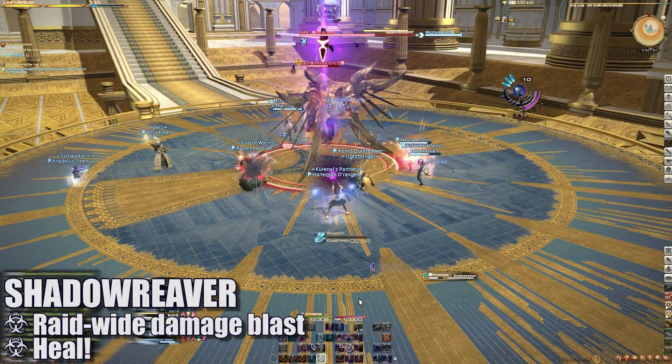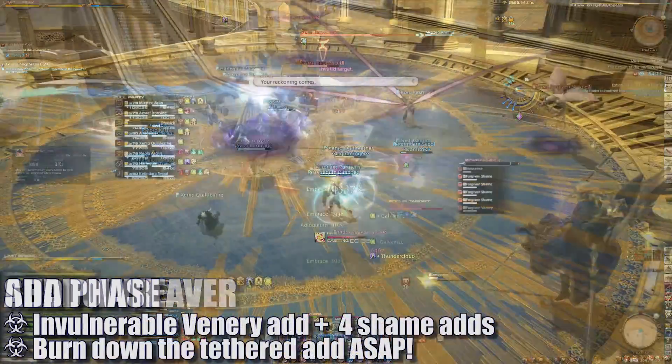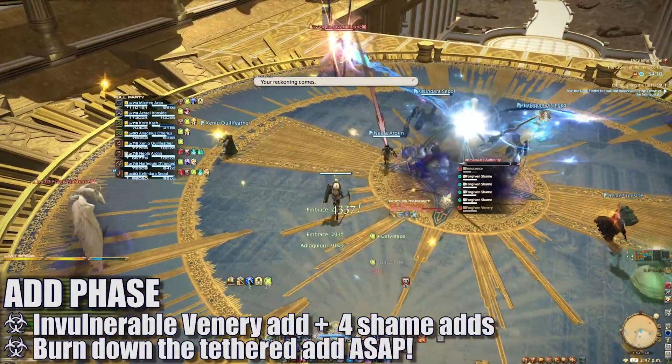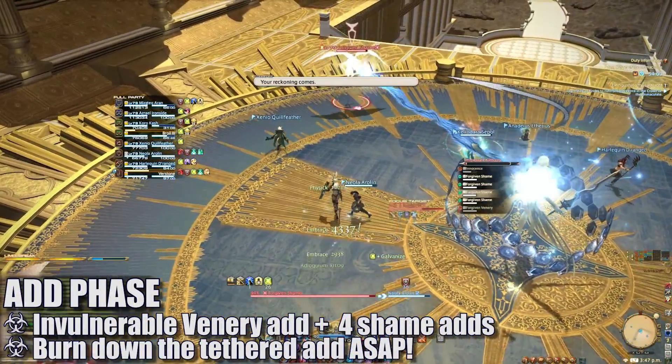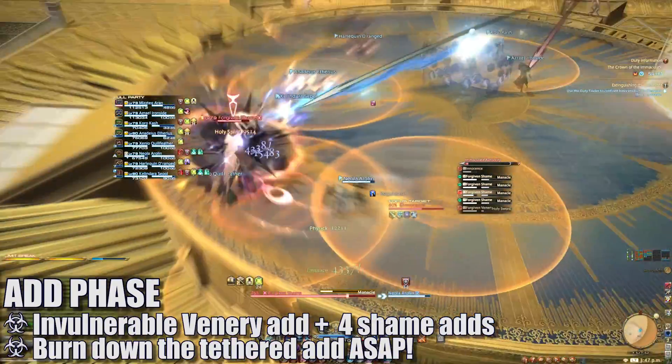Shadow Reaver will deal high raid-wide damage — healers should be extra watchful of debuffed players during this cast. Eventually, the boss will move to the edge of the platform and become invulnerable. Four Shame adds will again spawn around the platform, with one invulnerable Venery add in the center.